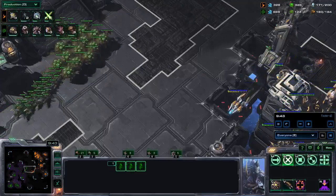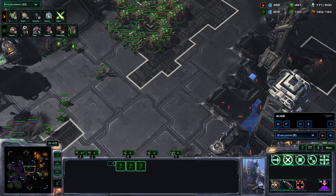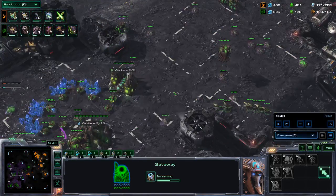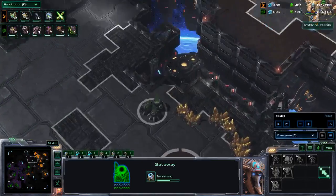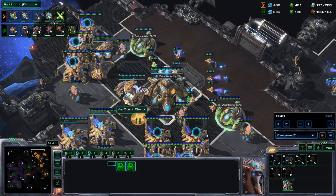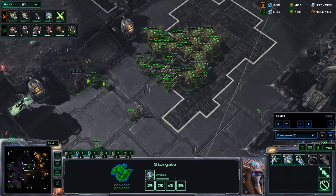I mostly stay defensive with them. One thing I haven't talked about yet: I am dropping off locusts somewhere in his base right now, then pulling the swarmhosts back home. That could be smart. The problem is if I send all my swarmhosts to his base that way, I wouldn't have any locusts to defend. So you always need to micromanage how many locusts you use offensively and how many defensively.